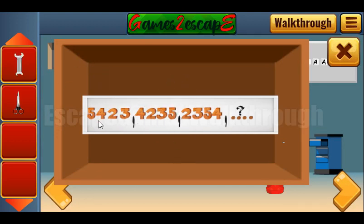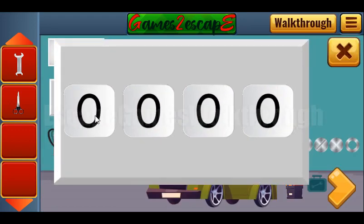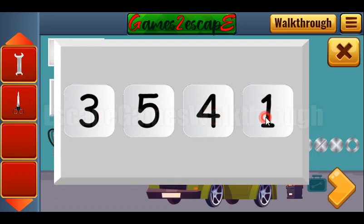We've got the range and also another sequence of four digits. We can see that it is shifted to the left and the first digit moves to the end. So the next number will be 3, 5, 4, and 2. Let's enter: 3, 5, 4, 2.